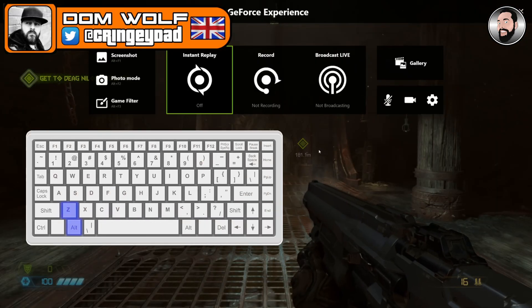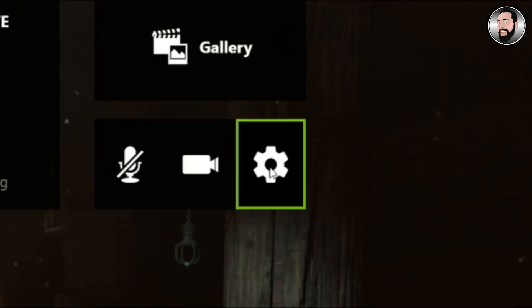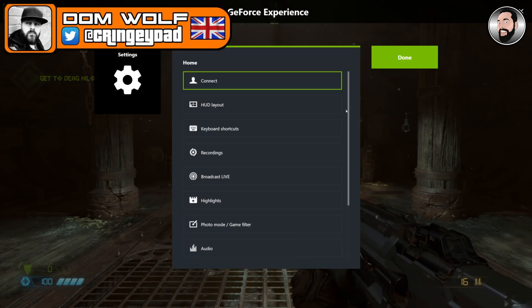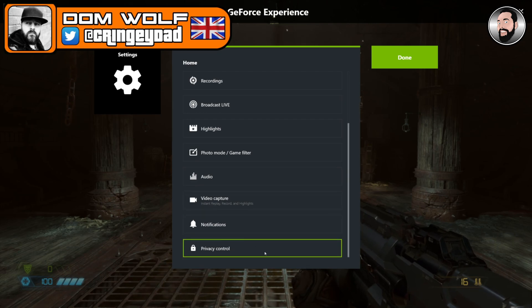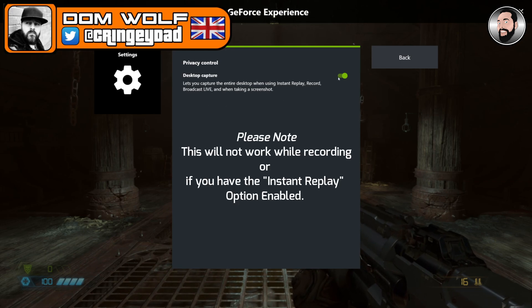Press Alt+Z to bring up the GeForce Experience panel, then go to this gear icon. Scroll down to the bottom where it says Privacy Control — if you switch that option off so it's not green anymore, that will actually help with the flickering. It worked for me, hopefully it's going to work for you guys.